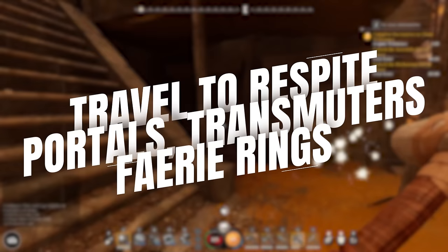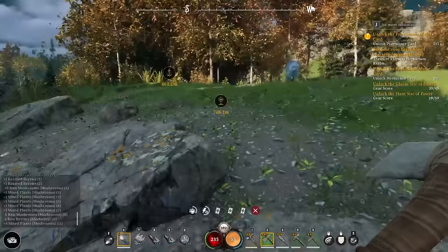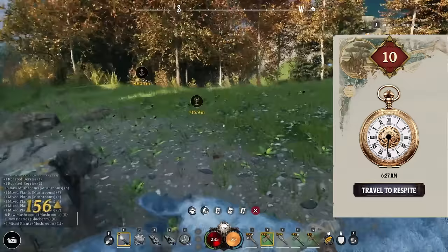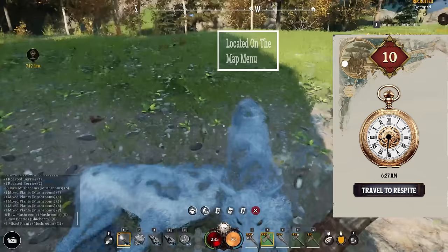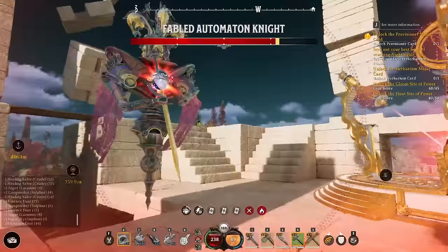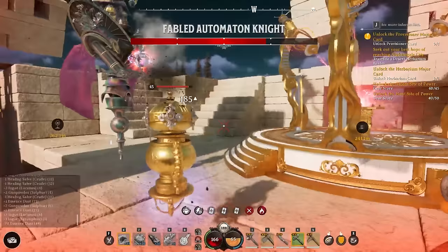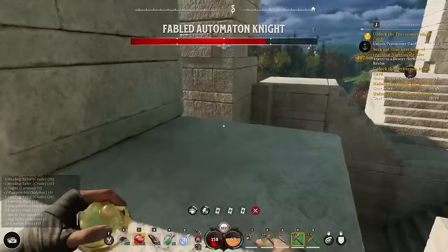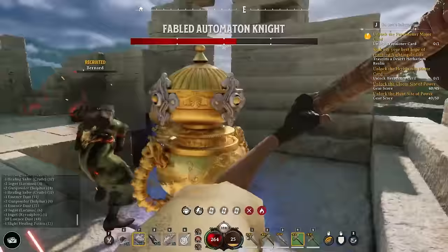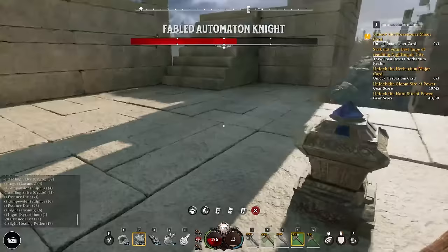Tip number five covers the travel to respite button, portals, realm transmuters, and the fairy ring. About six to seven hours in, after helping out Mr. Puck, you'll start getting access to different quality-of-life structure recipes. The travel to respite button is available from the moment you start, and it transports you back to your base in the abeyance realm — the starter realm where the bound don't attack your base and creatures are on a lower level than in other realms.